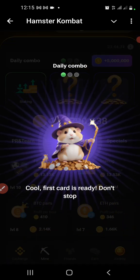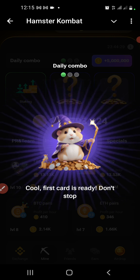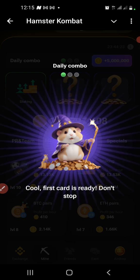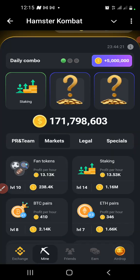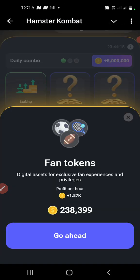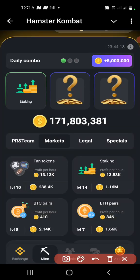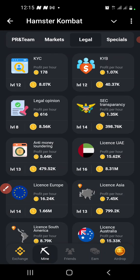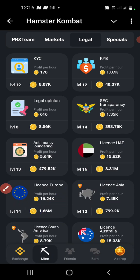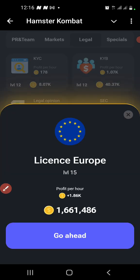Great, we have our first card — it's in here, as you can see. Now we continue to the next card, which is under Lega. Click on Lega, and then find 'License in Europe.' Click on License in Europe and pump it.